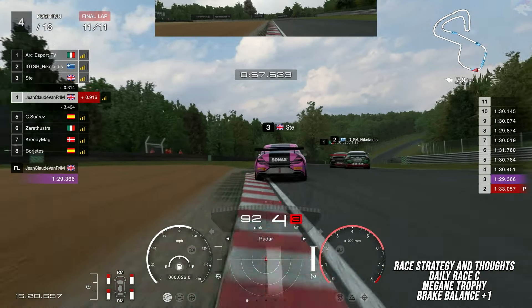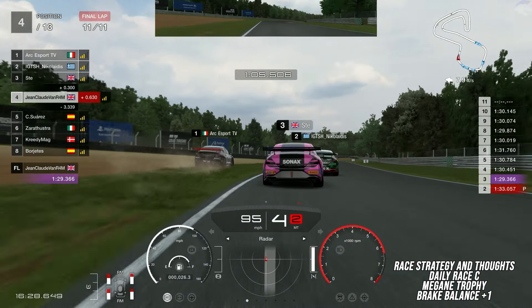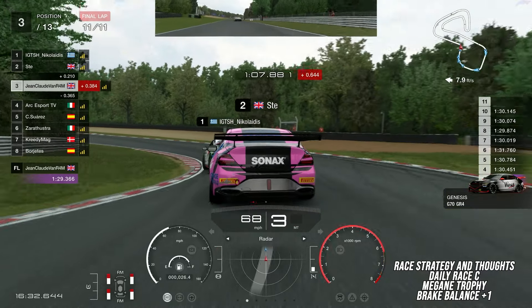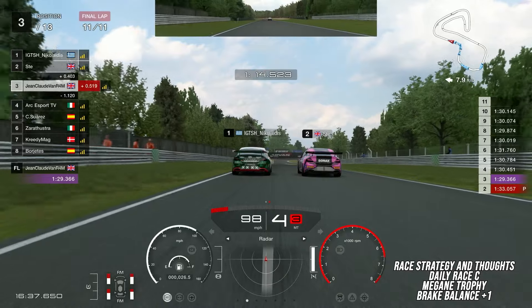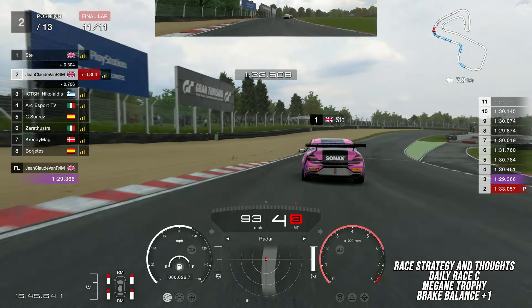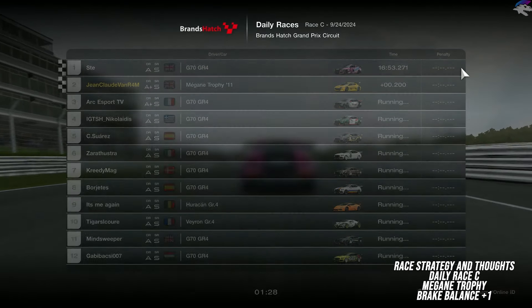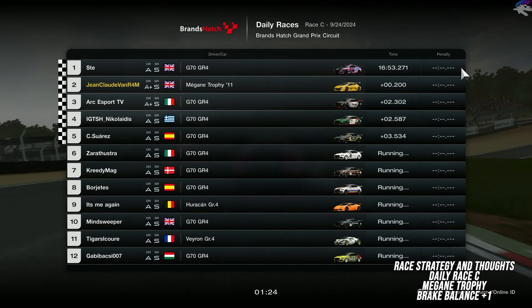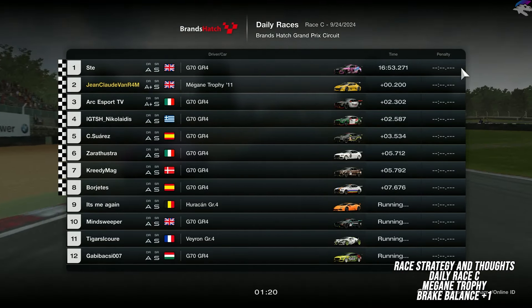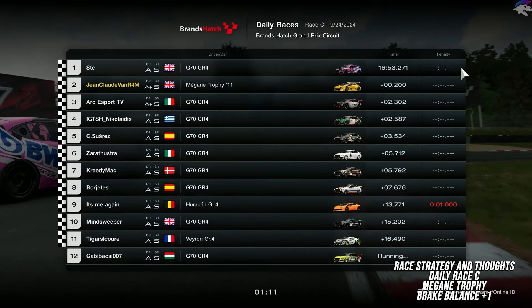Jumping forward to the end of the race, you can see that I didn't have to deal with any more traffic whatsoever, so the strategy worked out perfectly. We're in fourth place just feet away from the top three when one of them goes off — it looked like Nicolaitis had ended up pushing off Arc, and further evidence is that he pulled over to try to give the spot back. I unfortunately could not pass SDE, but I think with one more lap I would have had the win. Either way it was a great race and I'm really glad I showed off what the Megane can do against the G70. Thank you very much, don't forget to like and subscribe, and I will see you soon.